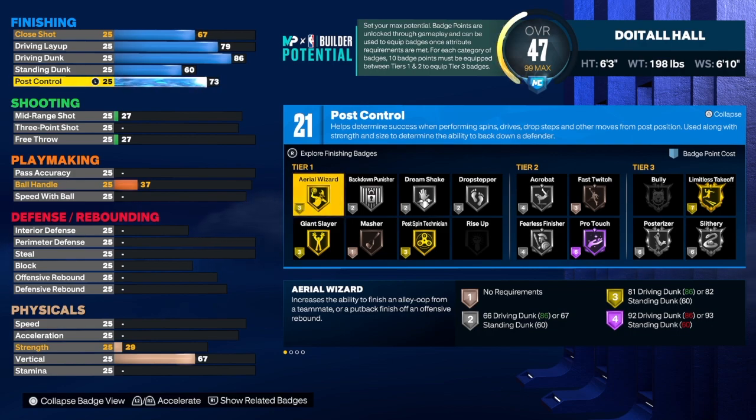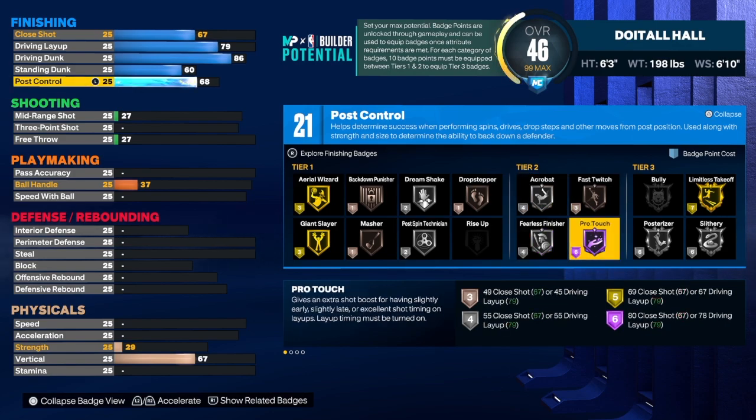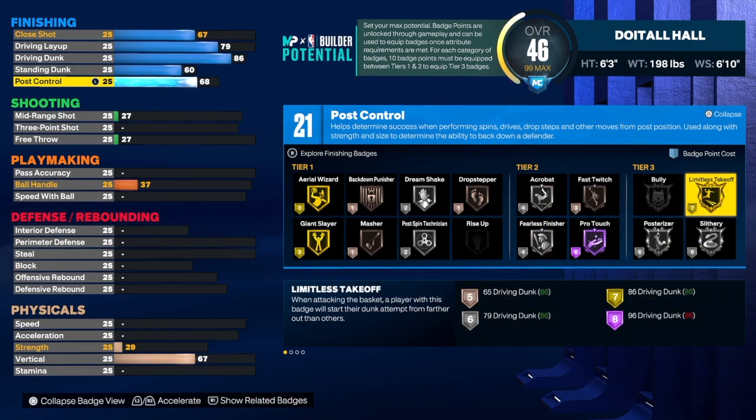For the post control we're going to get that up to 68. At this point I'm doing it to get extra badges — we got drop step on this build, and 21 finisher badges. Drop step is a badge I would use; I have it on my inside out playmaker and I do put people in the blender. I'd also go with fast twitch, fearless, posterizer, slithery, and limitless takeoff. Once you call a tier 3 badge you'll get a plus seven, but limitless takeoff on gold takes a very long time to call.